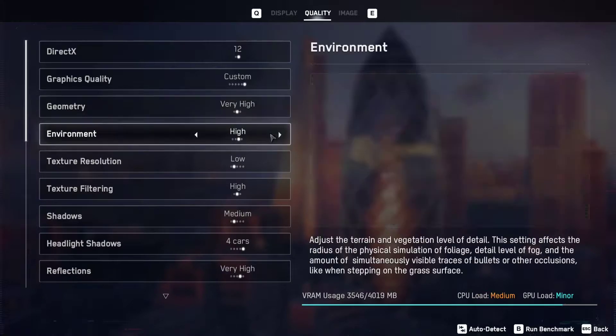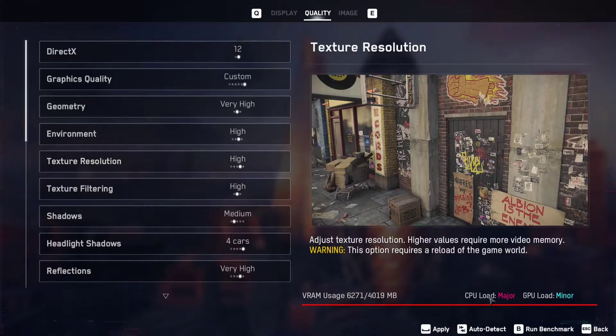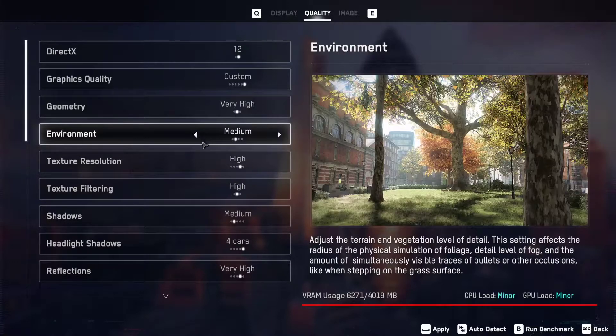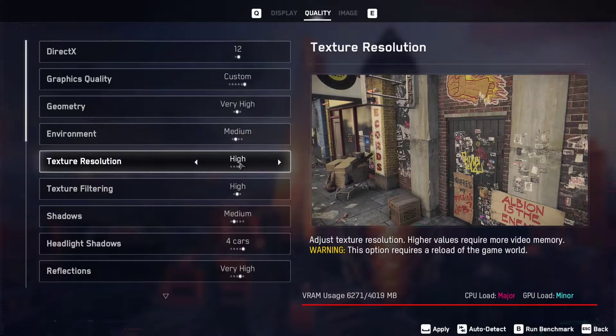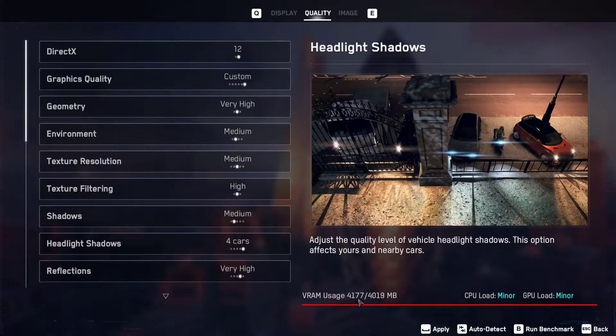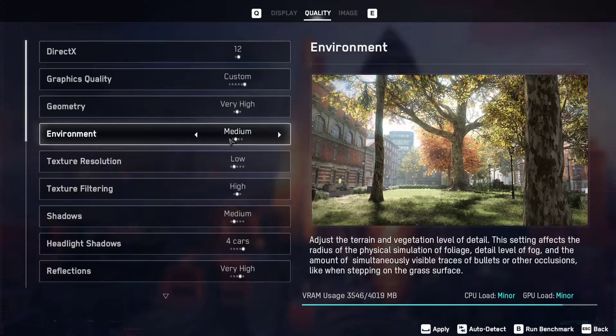For example, if I set texture resolution to high, you can see the CPU load is set to major. On medium it is also major. If I set it to medium it doesn't mean it is good because it exceeds our VRAM, so set it to low.